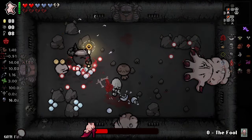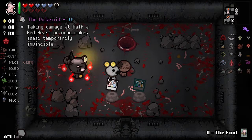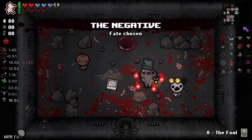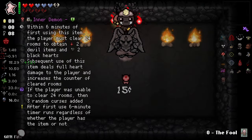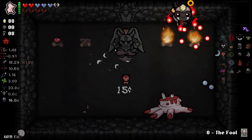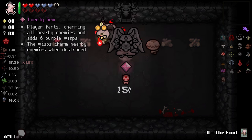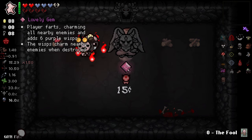Strowman did take Astral Projection. This is weird. Inner Demon — let's kill Mum's Hand first. And lovely gem. Play a font, charming all nearby enemies and adding six purple wisps. The wisps charm nearby enemies when destroyed — we want purple wisps, hell yeah!